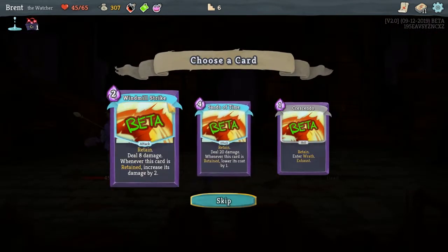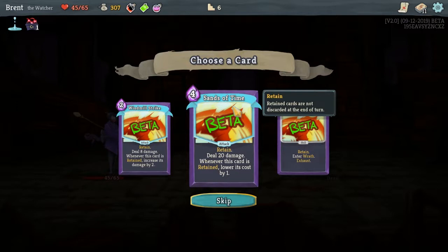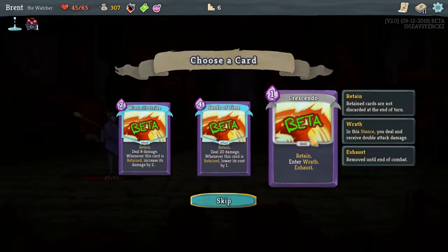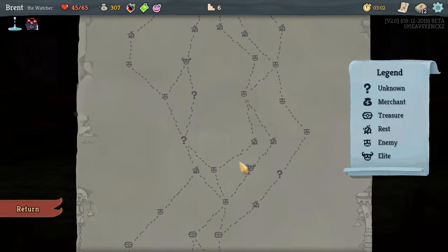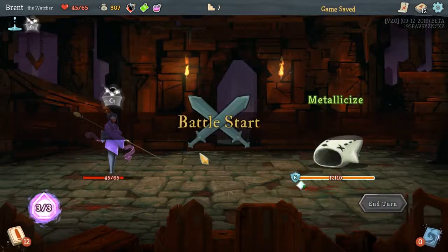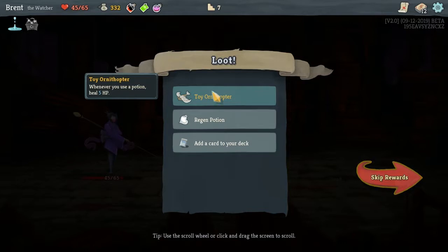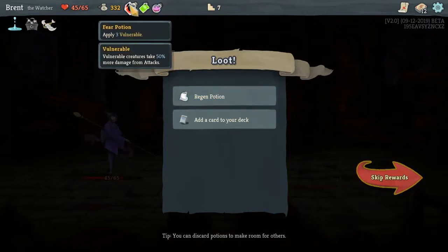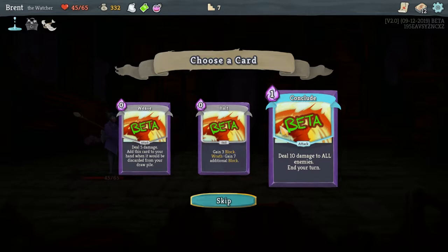We will successfully kill an elite. Windmill Strike deals damage and when this card is retained increases it by two. Sands of Time: retain, deal 20 damage, whenever this card is retained its cost is reduced by one — starts at four. I like that a lot. We might skip out on the next elite but I think we'll take it so we can get some more rewards. The ornithopter relic — whenever you use a potion heal five HP.